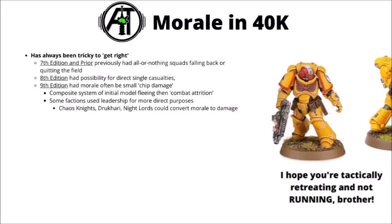Throughout 9th edition, there's also been a trend to use leadership for more direct damage purposes. Chaos Knights, Drukhari Phantasm Grenade Launchers, and Knight Lord's melee could all convert morale into damage or defence of some sort. In general, this was needed to make those mechanics useful, as big anti-leadership technology only works against a small number of factions and investing too heavily in those mechanics isn't going to be very reliable — you often just need to back up with regular damage too.